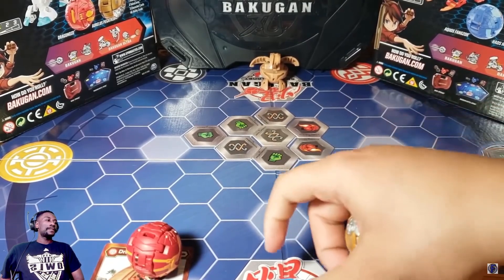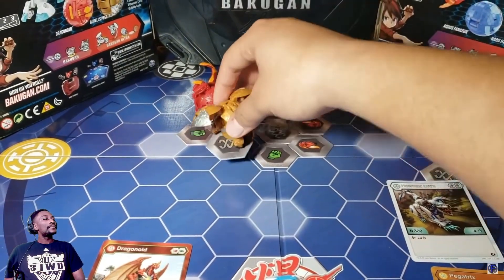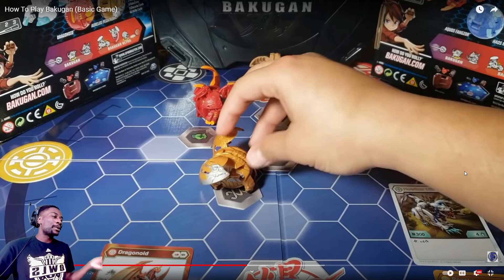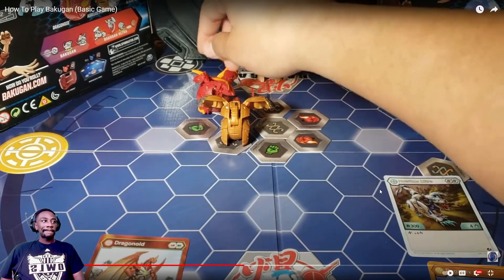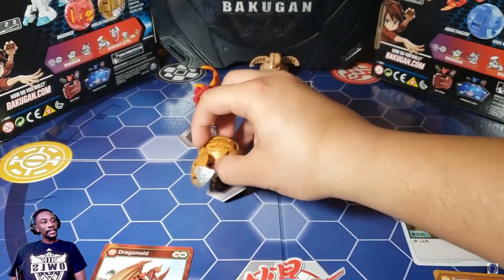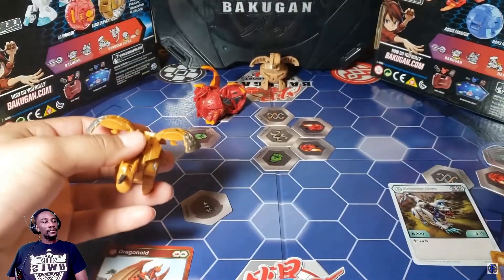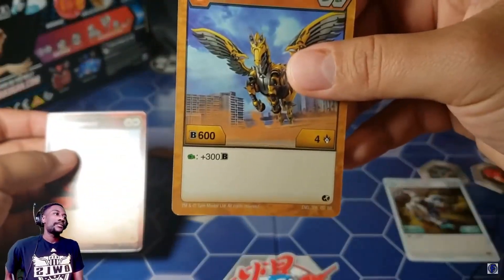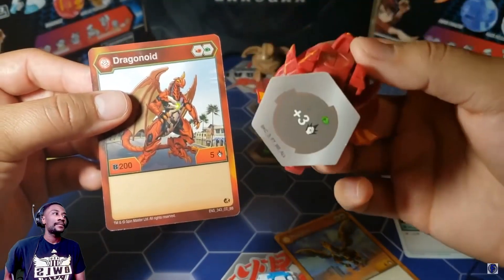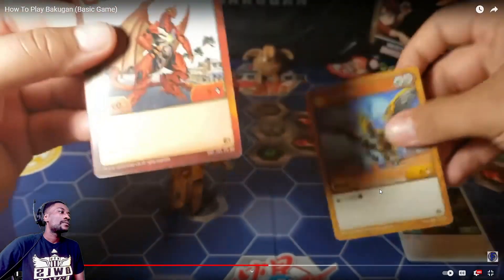So you both roll — one, two, three, roll. Now, one of the scenarios: you both land on a Baku core. The moment the Bakugan hits one of the cores it just activates, just like that. If this happens, you both look at your character cards and check how much B power you have. In this case, pegatrix would have 600 and dragonoid would have 200, and the Baku core doesn't help, so pegatrix would win that battle.